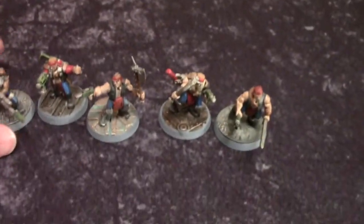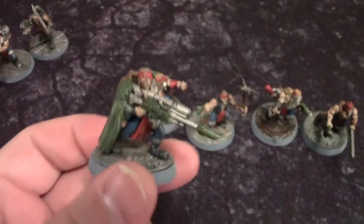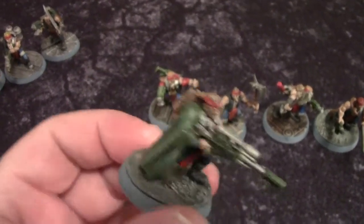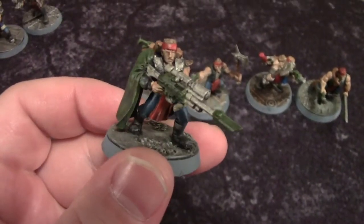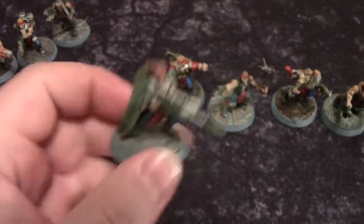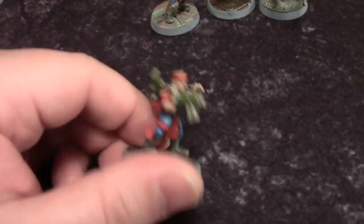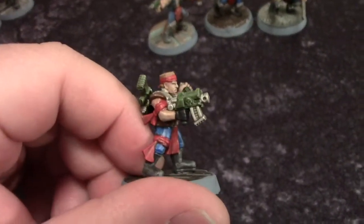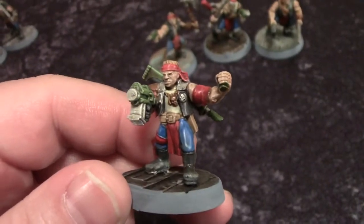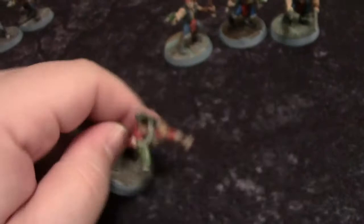This guy is Starbuck — our sniper. The arm, body, and head are from the original box set. We put a sniper cloak on the back with a telescopic las-gun, as well as a backpack from the Imperial Guard line. This next guy is also from the original Necromunda box set — bolt gun body and head are the same, but the arm holding the grenade is from the Catachans, and we added a las-gun to his back. That's how we made that guy.